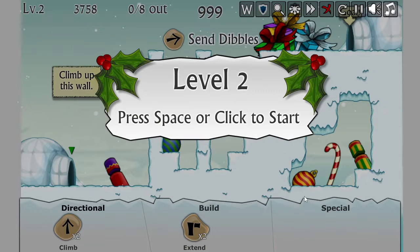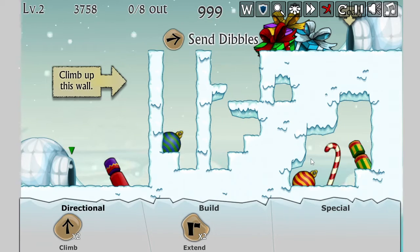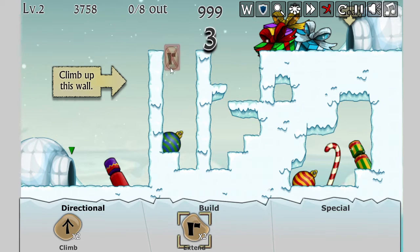Let's see what level 2 has to offer. Space to continue. This is just a who's who of songs that are going to get me in trouble, huh? Send the dibbles. I'm trying to get up here, which means I've got to extend here. But that's not going to work because I don't have enough extends to get there, right? Oh, but I can climb on this one. So, hmm — if I can extend here... I have to send the dibbles first, huh?